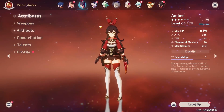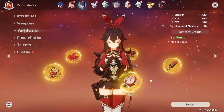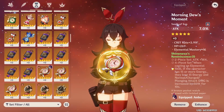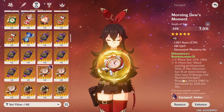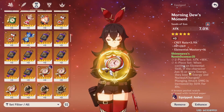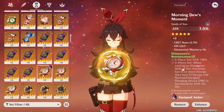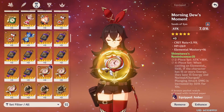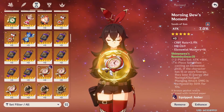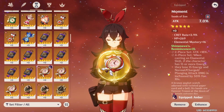Now let's talk builds — using Amber as a placeholder so I can swap artifacts. The new Shimenawa's Reminiscence set looks very good on Yoimiya: it gives 18% attack and 50% normal or charge attack damage bonus. This buff activates when you cast an elemental skill with 15 or more energy, costing you 15 energy for that bonus. Since most of her damage comes from normal attacks, this set looks optimal for her.